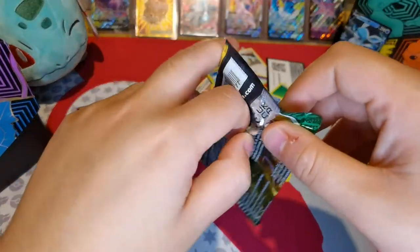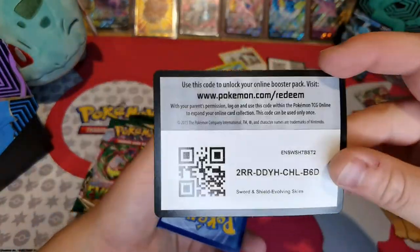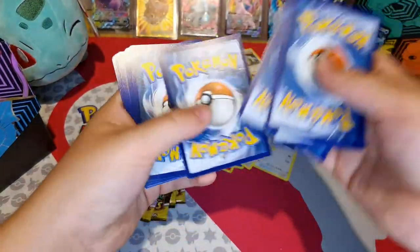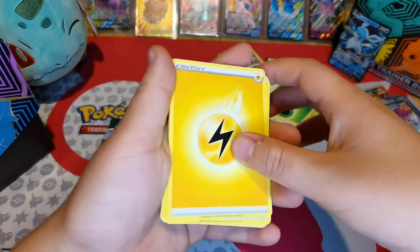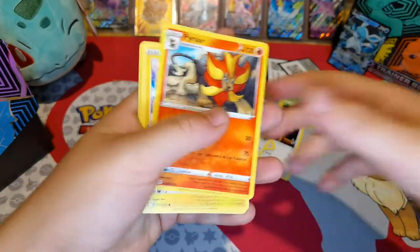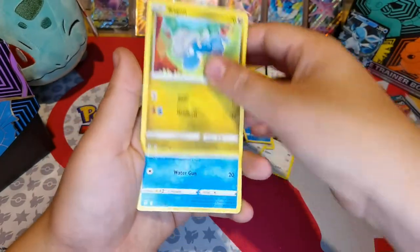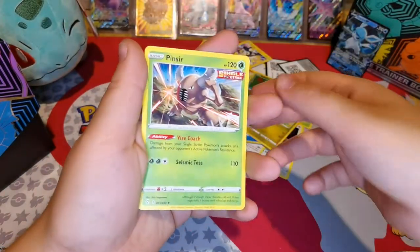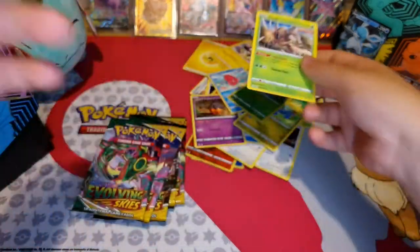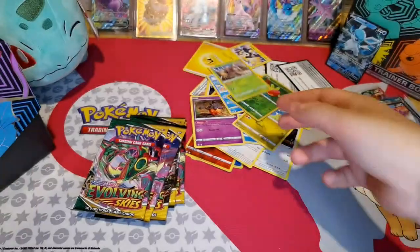Right, onto our third pack. There is your code if you'd like it. Electric Energy, Rhyhorn, Beedrill, Pyroar, Mimikyu, Tentacool, Pumpkaboo, Bagon, Love Disc, Applin, and Pinsir — look at him, about to throw that full-on punch, single striker — awesome!